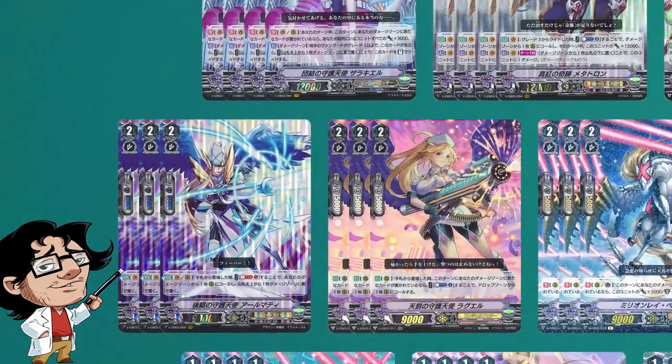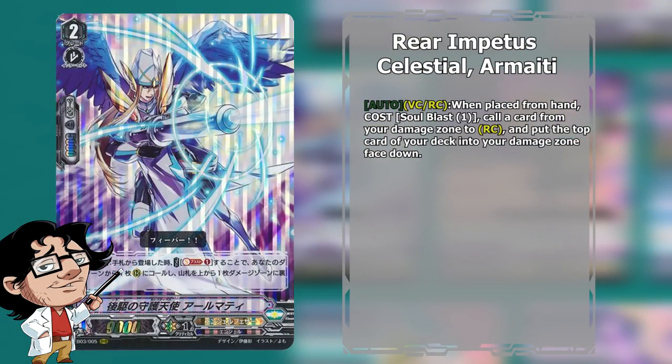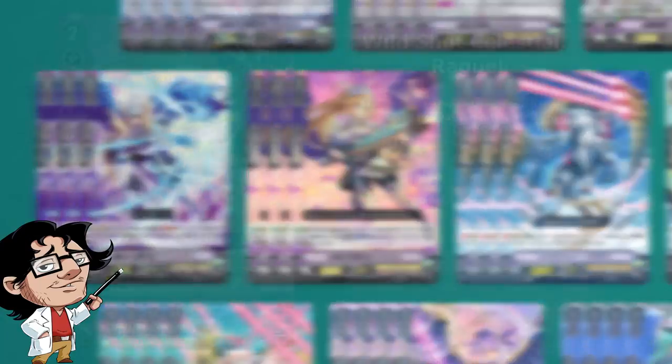For Grade 2s, we run 3 copies of Impetus Celestial Armorati. This one allows us to fill up the field from the damage zone, getting those key units that were already in the damage zone. We also run 3 copies of Wildshot Celestial Rayquil — she is somewhat similar to Armorati, similar skill and condition, but this one allows us to get things from the drop zone. So combining those two together, we can basically get rear guards from anywhere, as long as they are out of the deck.